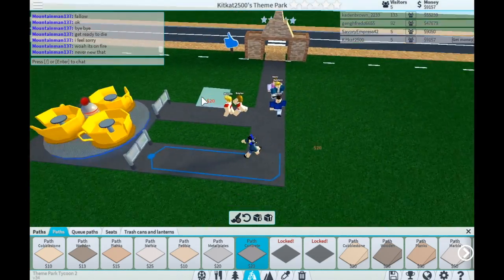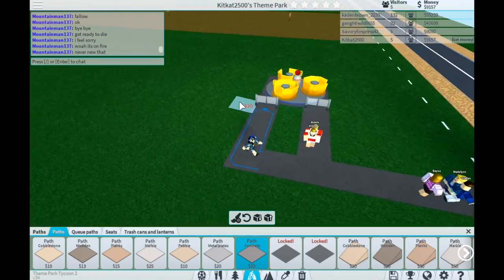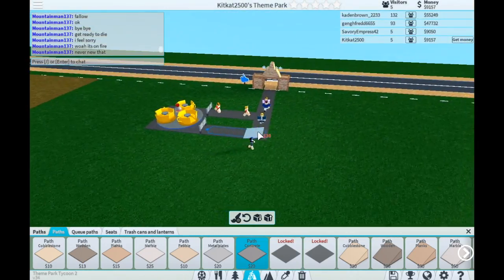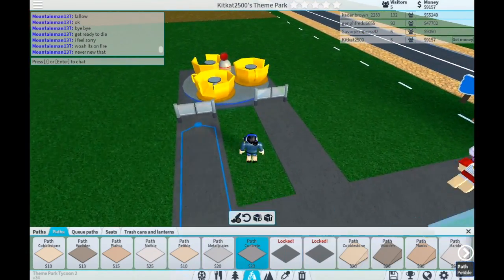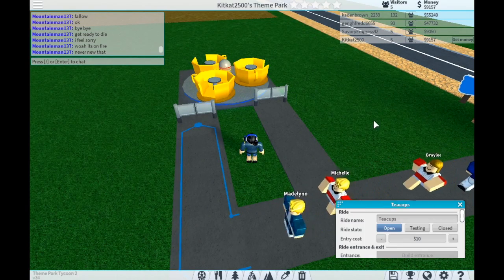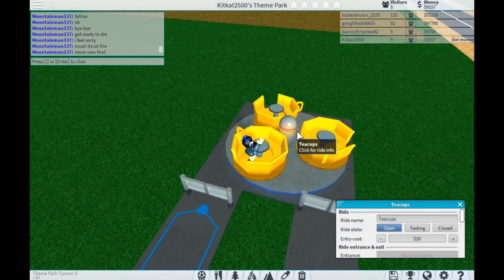Eventually I'll have to make more rides. We want to have some sort of display in the middle. After you've set up your ride, click on it and click open. I'm going to set it at ten dollars for now.